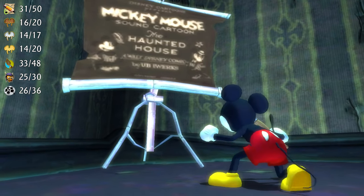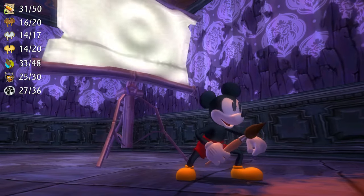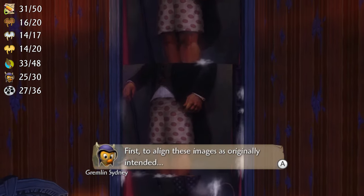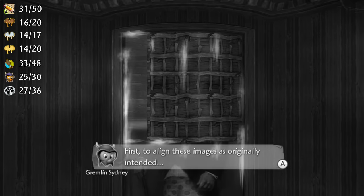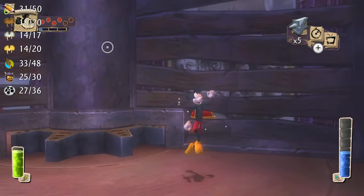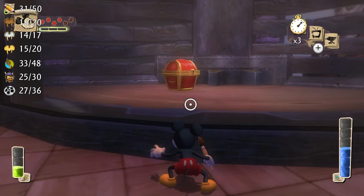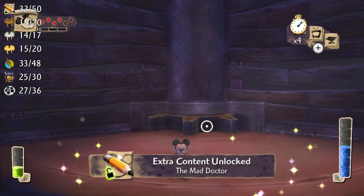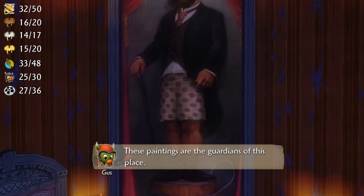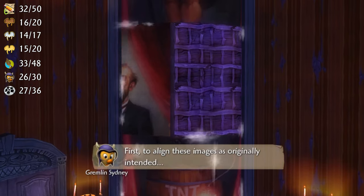Behind the gate on the second floor will be the Haunted House Part 1 projector — jump in, get the film reel, and land in the stretching room. On the third level there's a gold pin in a chest and a piece of concept art: the gold pin is behind the painting with the gravestone and the Mad Doctor concept art is behind the painting with the hunter dude. Then drop back down to the second level, thin out the painting with the dude in his underwear, spin it around a few times, and free the gremlin who will solve the entire puzzle for us.